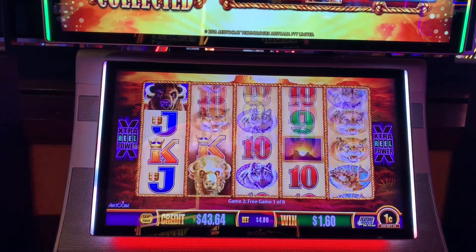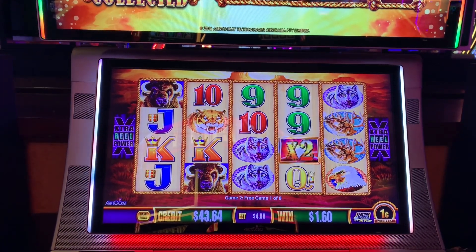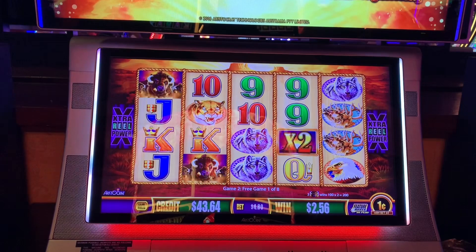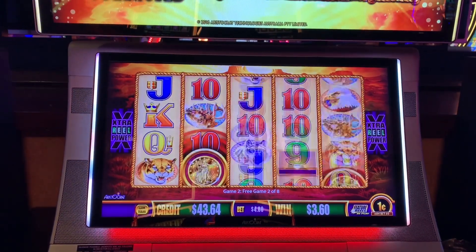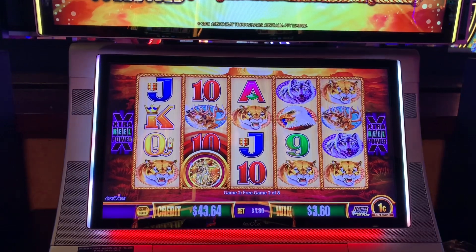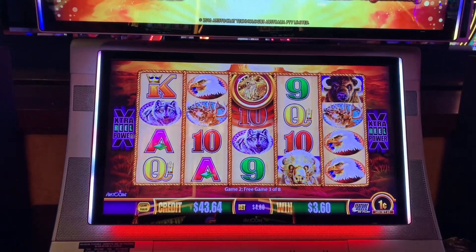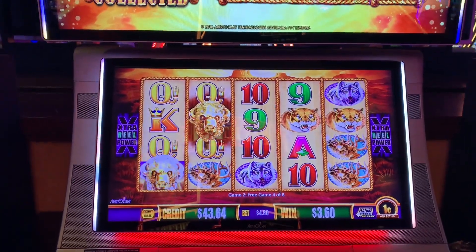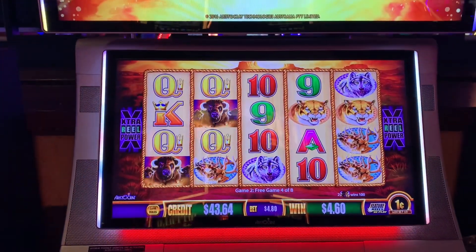Come on, re-triggers. We got two dollars on a Gold Buffalo. I need those coins. Well, quickly — that didn't take long. Eagles are upgraded.